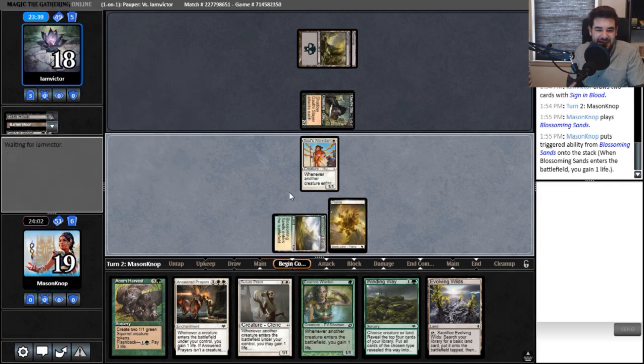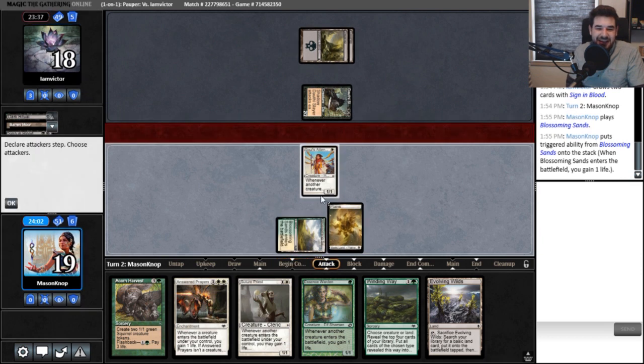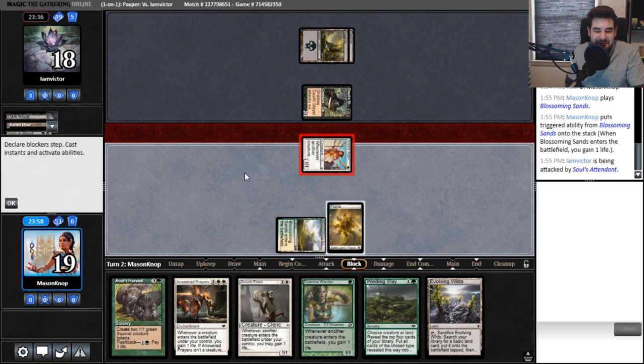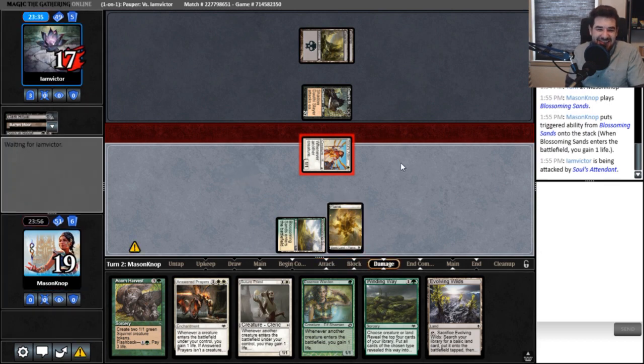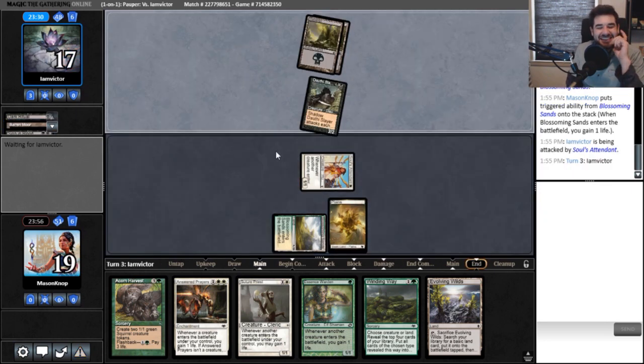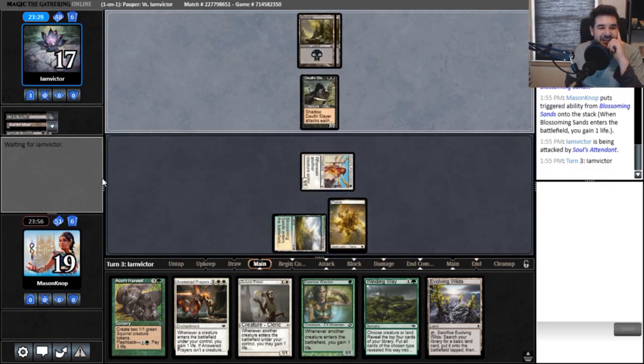They figured it out — they're probably looking at our board state rather than the area where the stack is. I've been guilty of that myself, definitely guilty of leaving things on the stack while just looking at my opponent's board state.